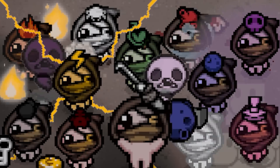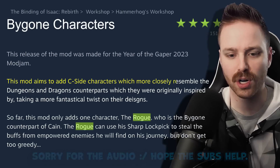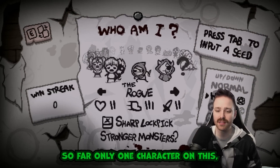A brand new character called the Rogue, part of a mod that aims to add Seeside characters which more closely resemble the Dungeons and Dragons counterpart which they were originally inspired by. So far only one character has been released: the Rogue.